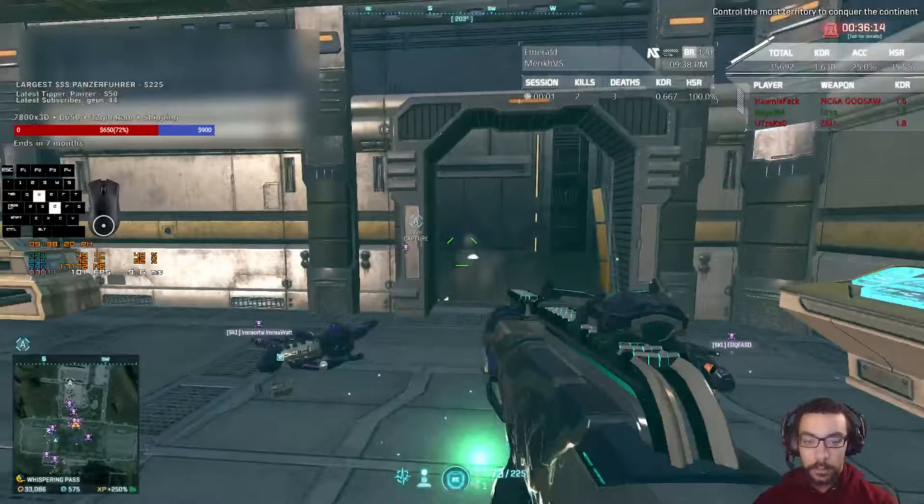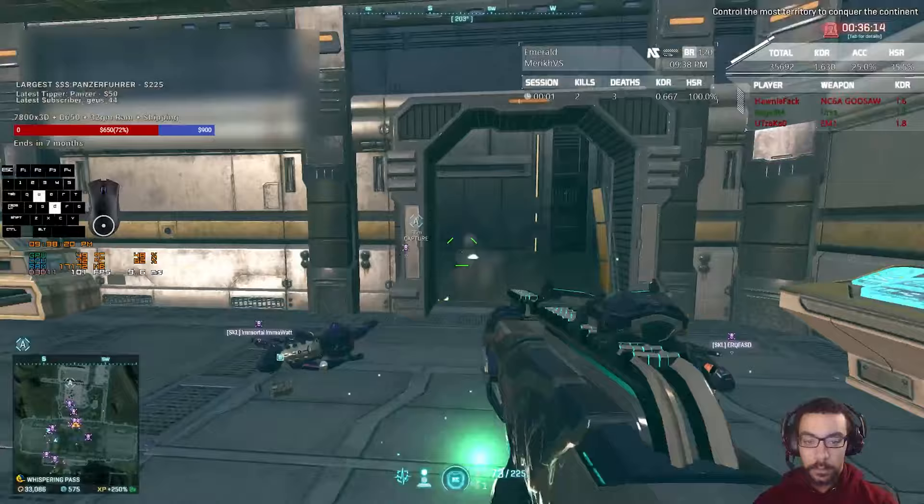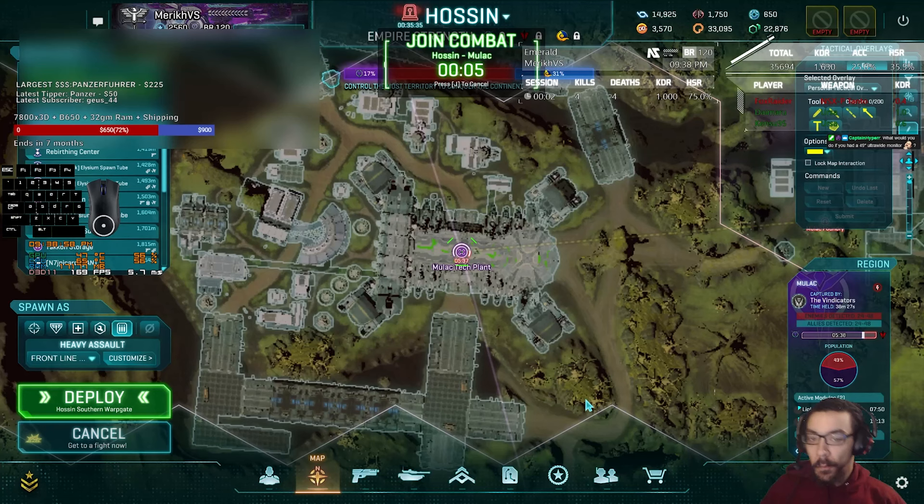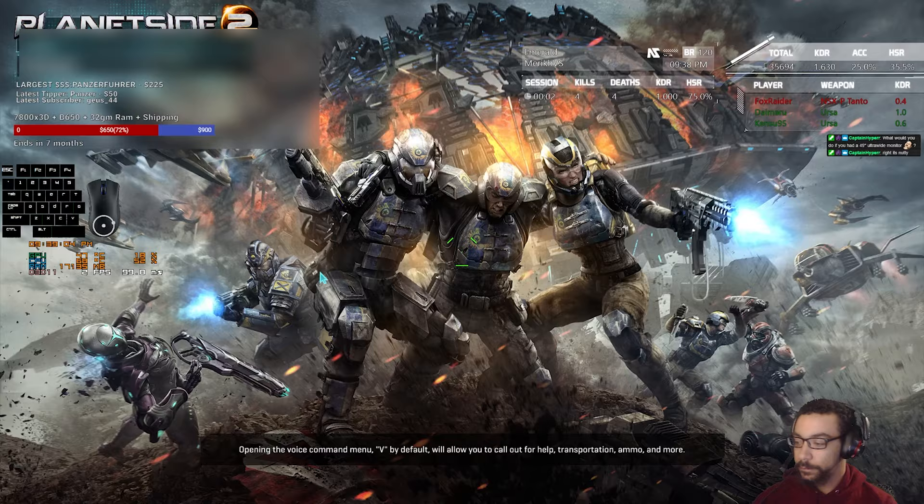By the time I respawn off that deck, we've broken into the first building, and I swing out trying to make sure I open it up. I'm able to do a little bit of that, but as I chase a guy down on the corner, I get hit from behind by a fly-any-angle man and have no chance to do anything. By the time I get back, that point is gone, so I take my ball and go home, and we join combat — taking us to a tech plant.